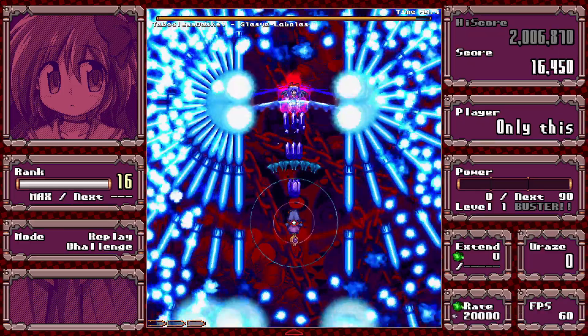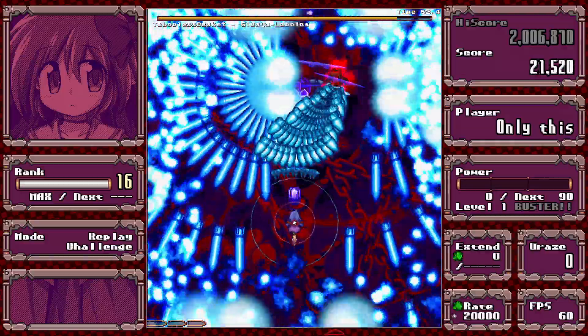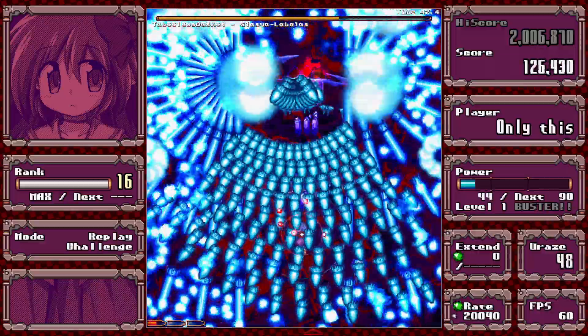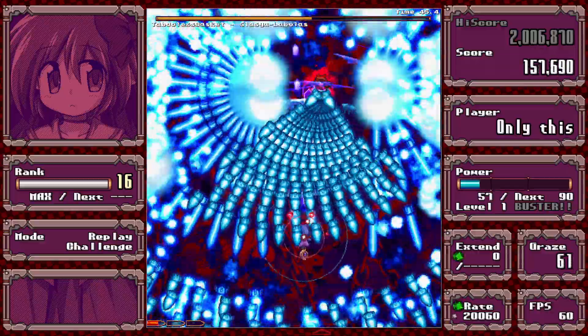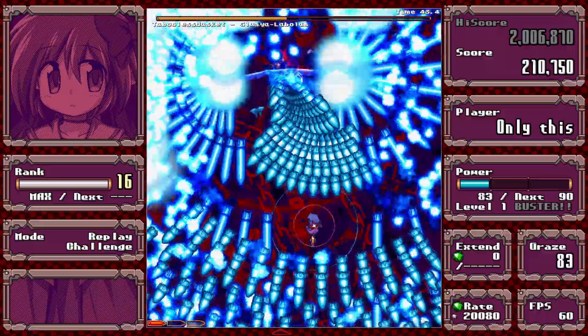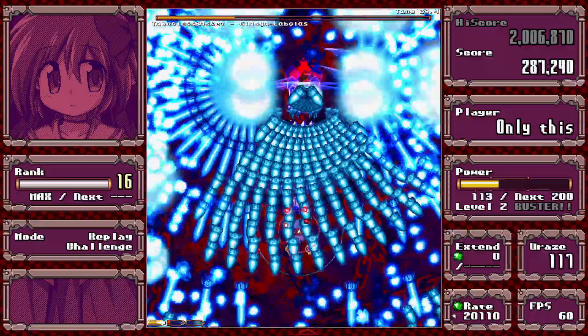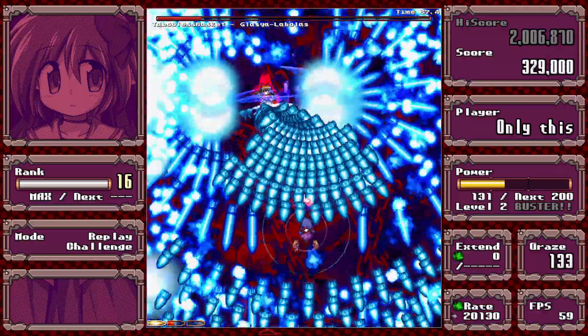This is just a visual distraction. You want to stay near the boss so you don't get hit by the things on the side, and then dodge inside the lane. These bullets have more forgiving hitboxes than you might think, so just stay near the boss, dodge the lights, and it should be okay.